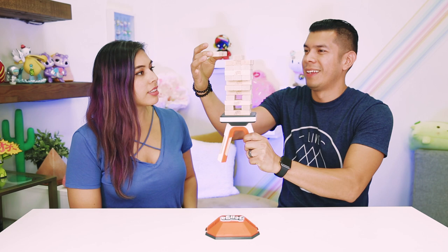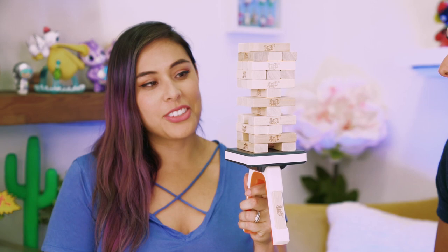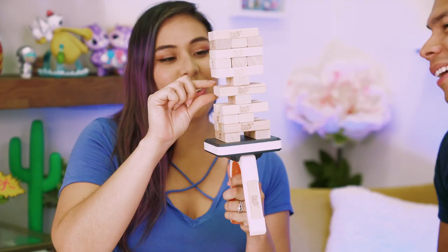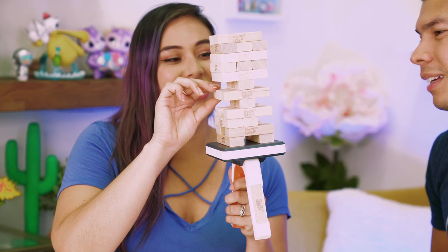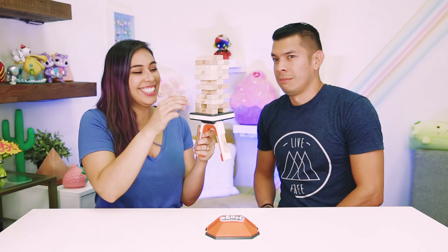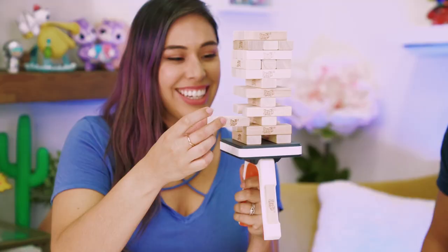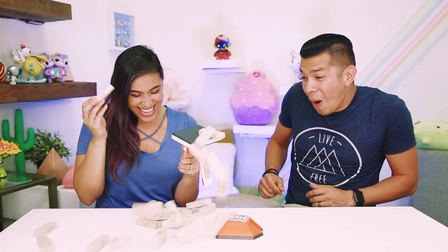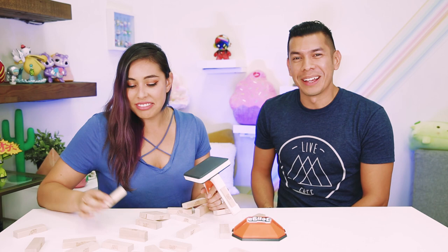Dang, that was easy. Oh, shaky hands. Oh, oh — is that going to balance still? No. I'm putting it back. No, you can't do that. Oh, oh, oh man. That was pretty quick. Dang. In the beginning it seems kind of easy, right? Yeah. I think I just might have chose the wrong block. Yeah, I think you did. So what are we playing next?